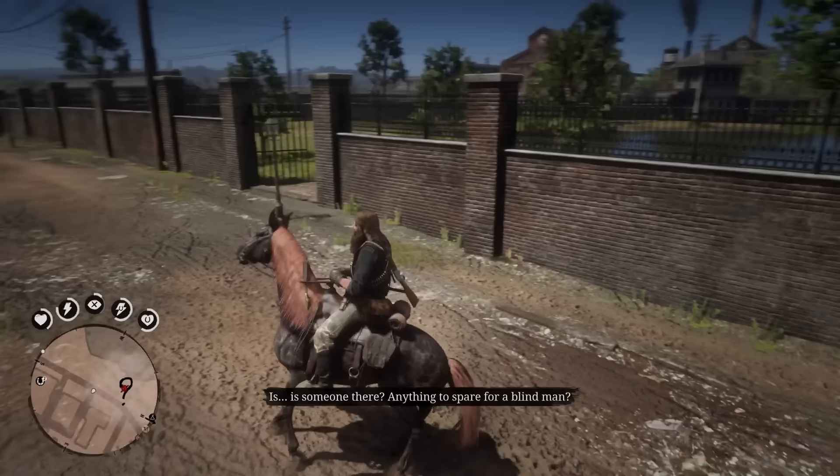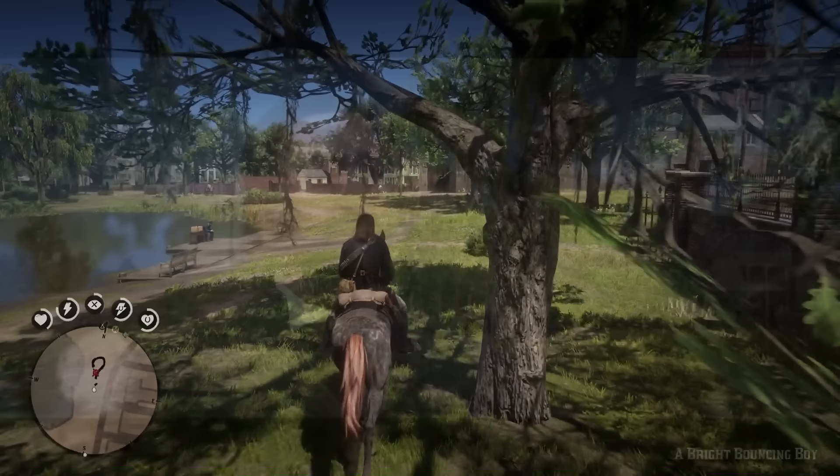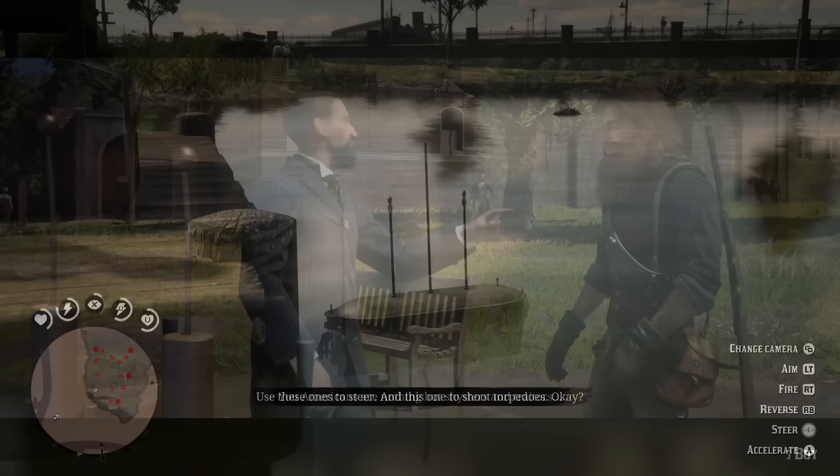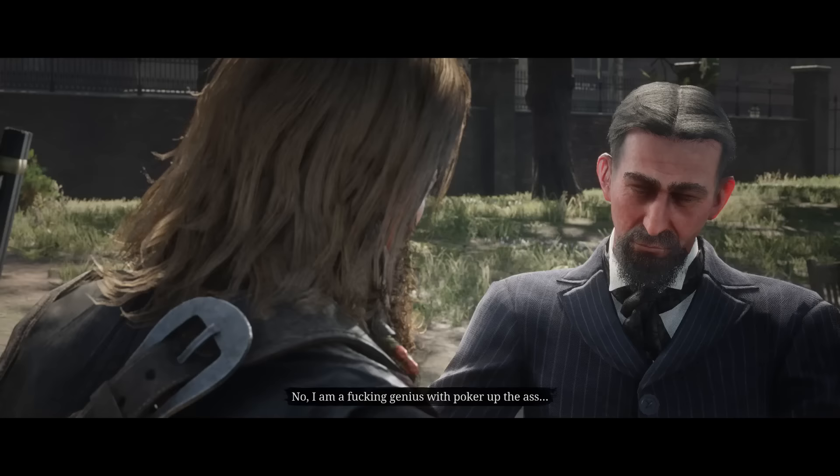You can follow the waypoint I've marked on the map here in the video. Marco will only be at the park between 6am and 6pm. Once you find him, you'll kick off his first Stranger mission. The mission itself is easy enough and pretty damn fun considering the unique setting of Red Dead Redemption 2. The in-game dialogue has Marco declaring: 'I am a fucking genius with poker up the ass!'